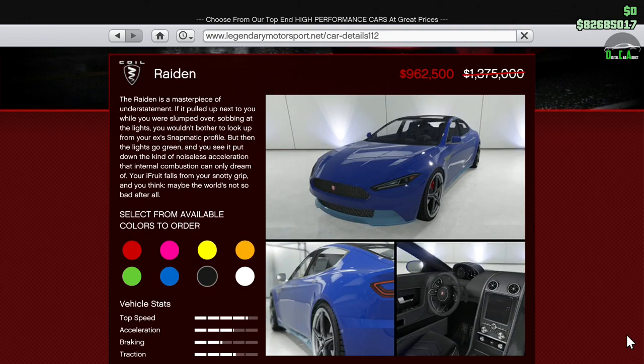Moving along, we have 30% off the Raiden. This one rarely goes on sale — quite surprising it's on sale this week. Obviously based on the Tesla Model S, it's a very cool car, but isn't all that quick in the sports class, and the Neon just dominates it in every way.